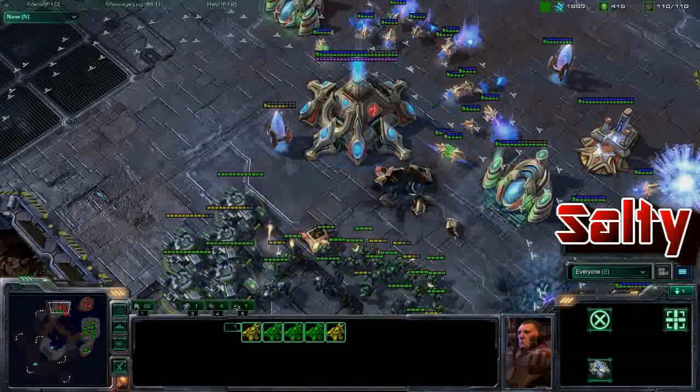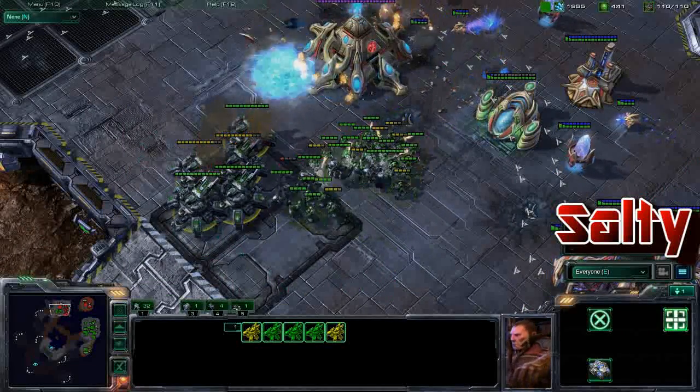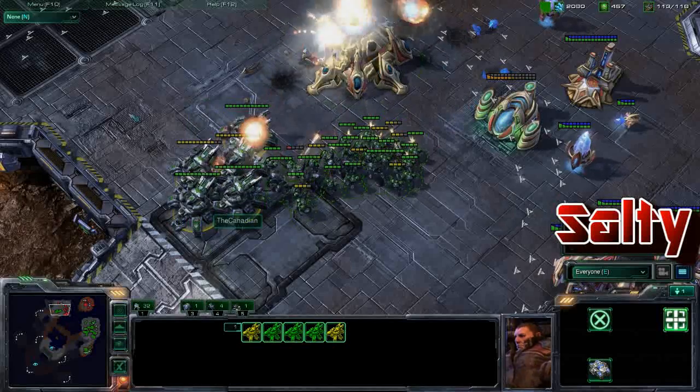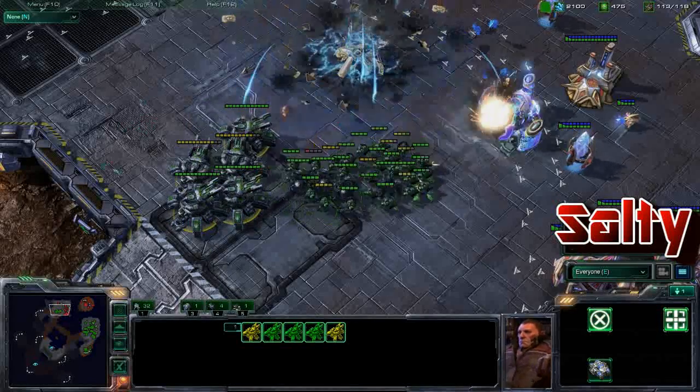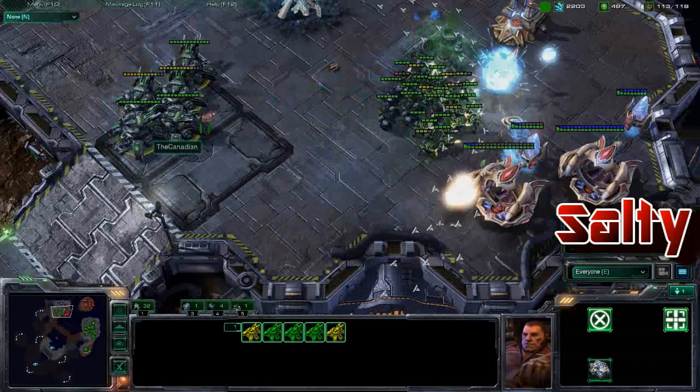Meanwhile Canadian is completely saturated and the siege tanks are moving up — looks like this is going to be cleaning up quite easily. Something to note: these siege tanks actually do higher DPS when they are unsieged. They attack extremely fast when unsieged and actually do more total damage, but they have incredible range in siege mode.